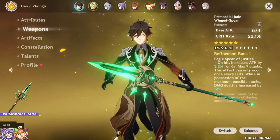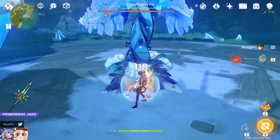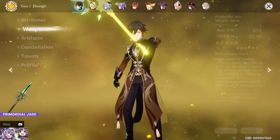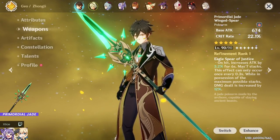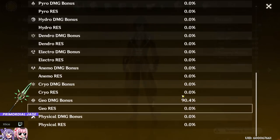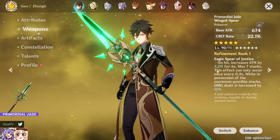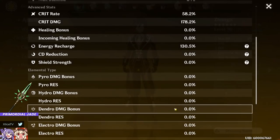Jade Winged-Pole Star at zero stacks: 72.9k. Then immediately testing at max stacks: 82.6k — a 15% damage increase. That makes sense because the full passive adds 12% geo damage (taking us from 90% to 102%), plus about 22% attack and 12% general damage increase.